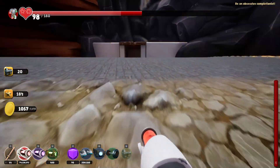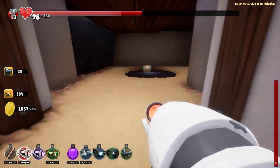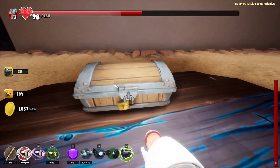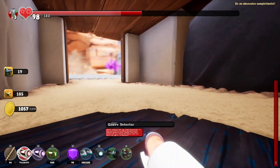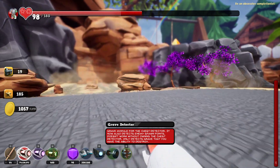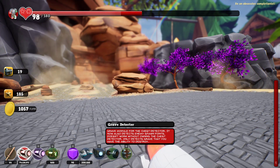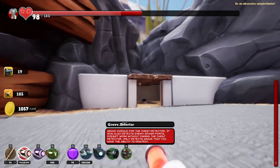Is the door open? Yes. Who turned head off? I don't know — how long has he been off? Grave detector — grave module for the chest detector, now also detects enemy spawn points. Doesn't work without owning the chest detector, only detects graves that you have the ability to destroy. So that's not the last barrel then.